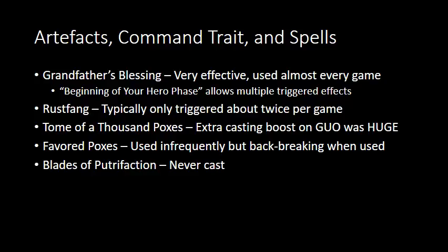The Rust Fang is powerful, but it was typically only tagging one or two units — maybe three units a game, probably two on average. I kind of question how useful it actually is. The problem is the Lord of Afflictions is not that kill-y. You really need to go in, tag something with a Rust Fang, and then have Blight Kings come in and kill it afterward. If that doesn't work out, you've got your Lord of Afflictions stuck for multiple rounds of combat, not able to give out that minus one to other units.